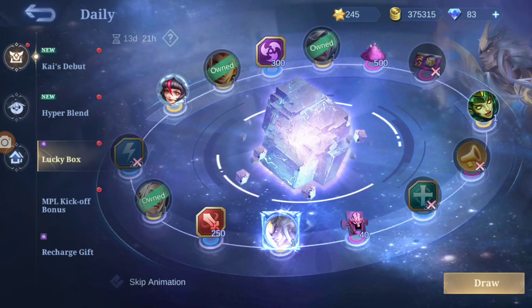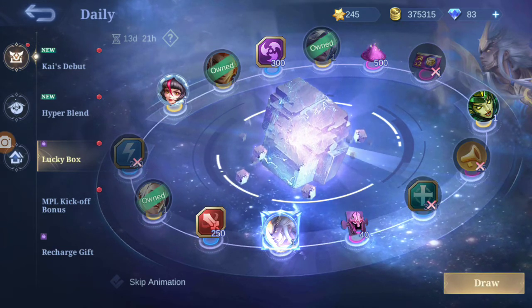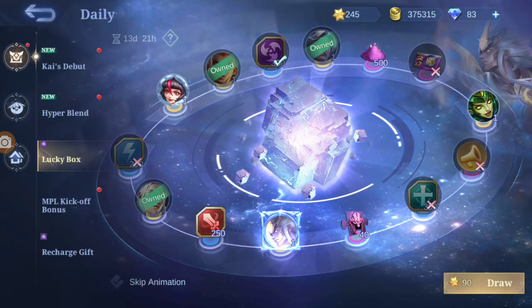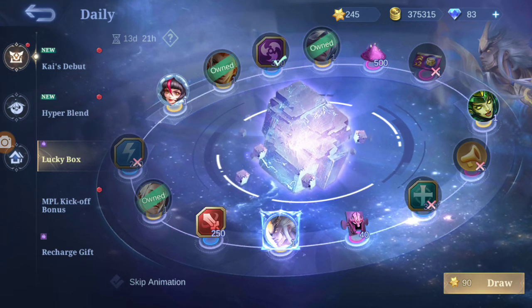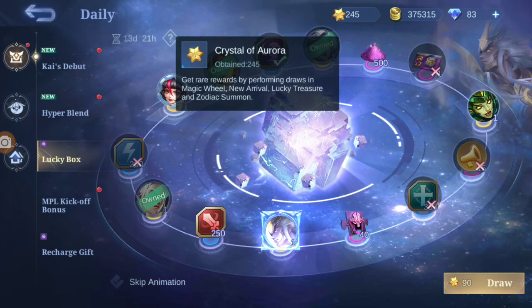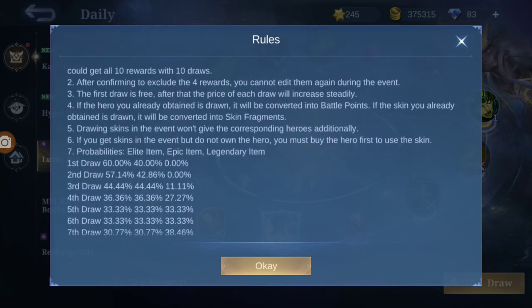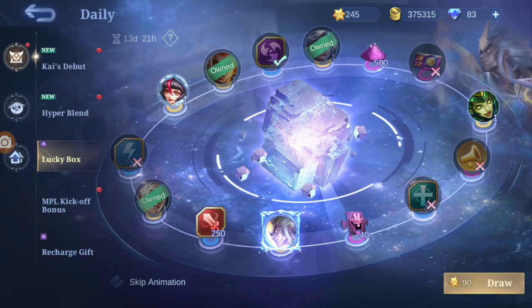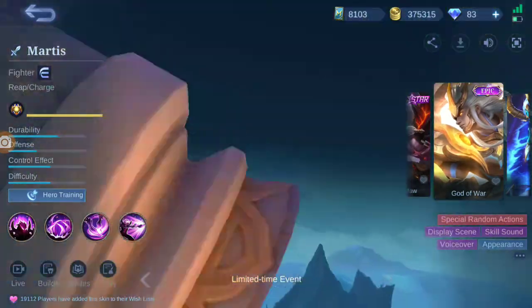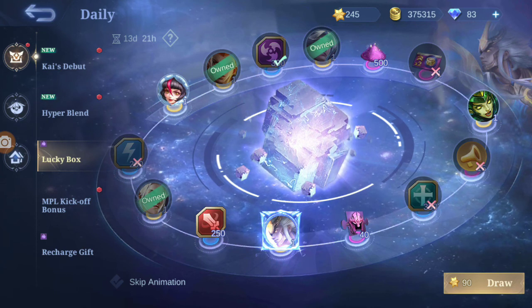This is the epic part of the game and it is a Light. Now let's start spinning. I will draw a crystal of Aurora. I will draw the Hiking skin.